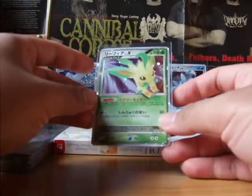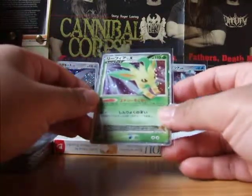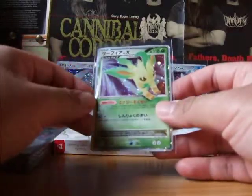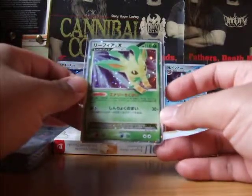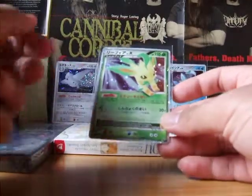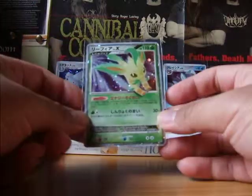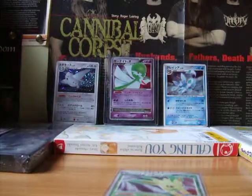So all I need is a Glaceon Level X to have all three Level Xs. Man, this is really nice. I really love all the Level Xs in this set. I would like to grade mostly the Glaceon Level X. Oh wait — did I say Leafeon? I shouldn't be saying this in English, sorry, I'm too excited. This is Reefia. Really nice. Let me get this into a top loader really quick. Sorry if this is running way too long.